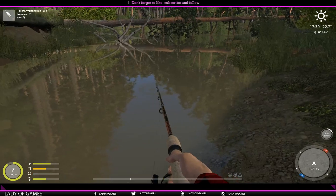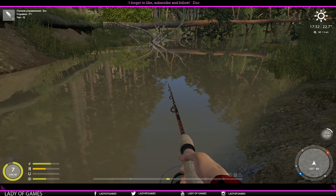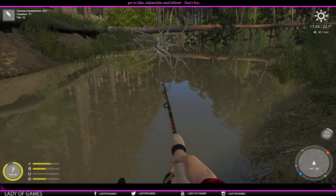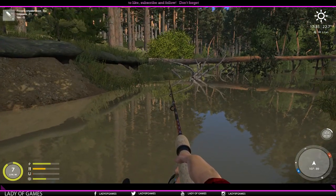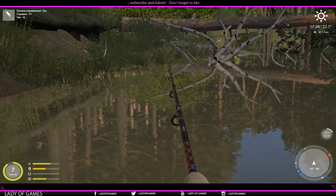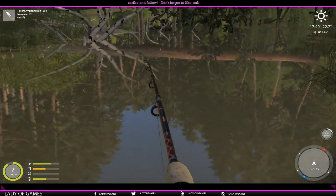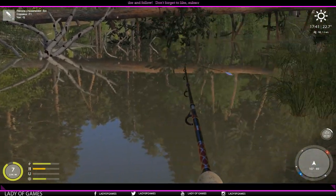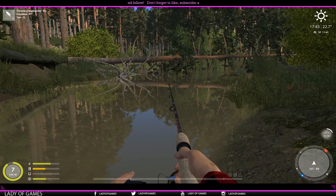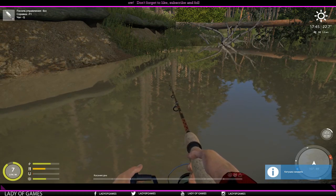This is one of my preferred spots for going after pike, perch, and chub, and will definitely do the job. You can also do some float fishing right over there — we've got some lily pads, and you can float fish for perch, it's an awesome spot. Also along the line of reeds, and sometimes you also get a couple of chub. In general, I prefer this spot the most for going after pike and perch.